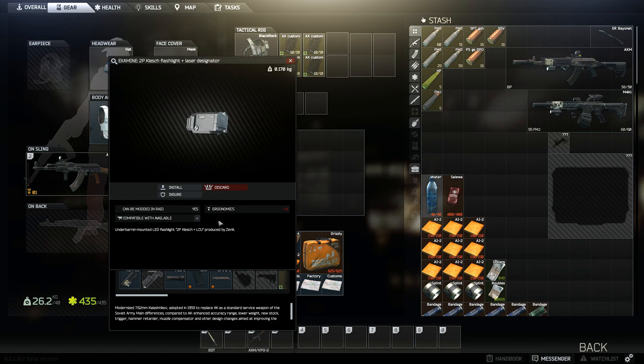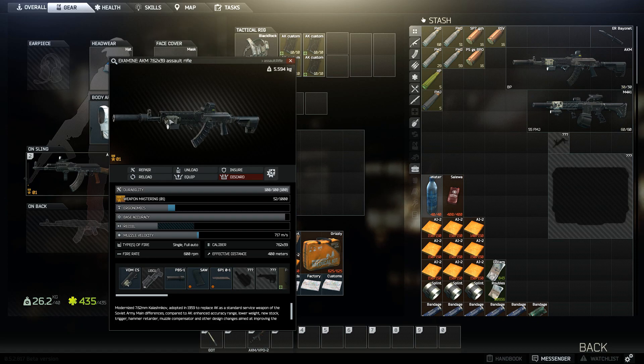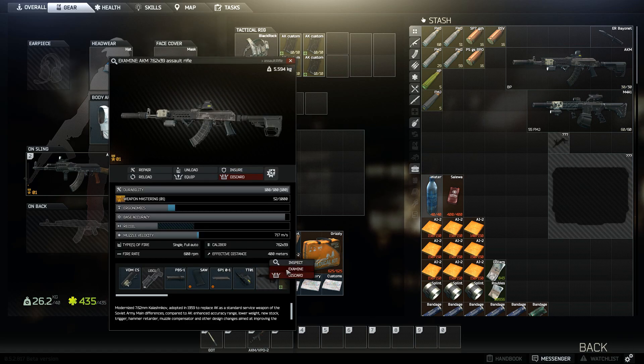There's also a flashlight — ergonomics goes down again, but I like having it in case I get a dark level. The stock is new as well. There's a TT-01 and what looks like some type of EOTech-style red dot.